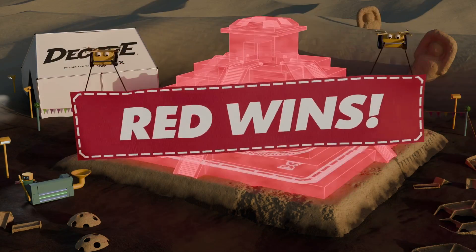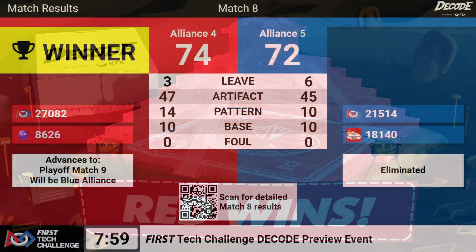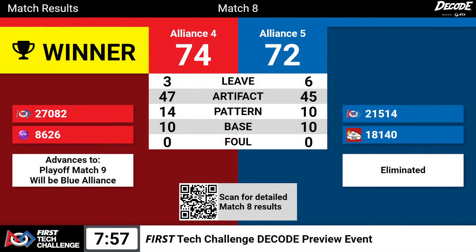Moving on is the Red Alliance. Just two points separate Alliance four from Alliance five. Congratulations to the number four Alliance — they move on in the lower bracket.